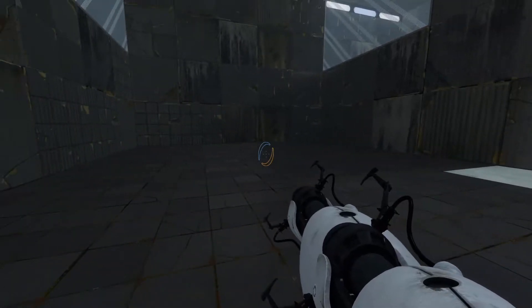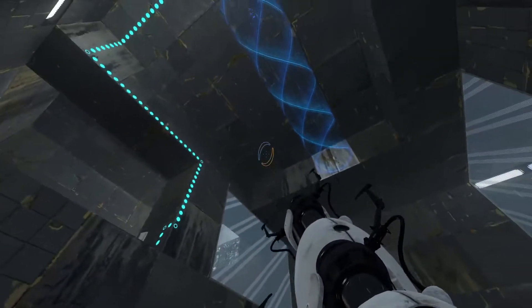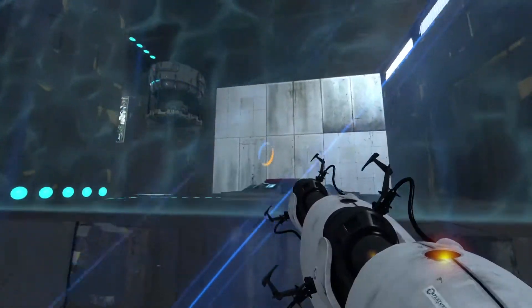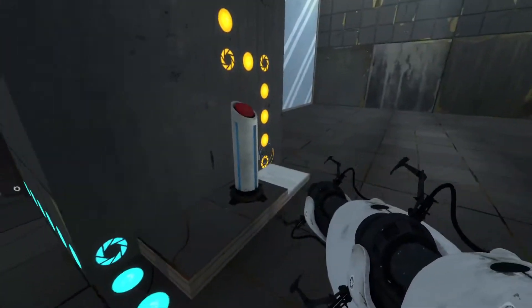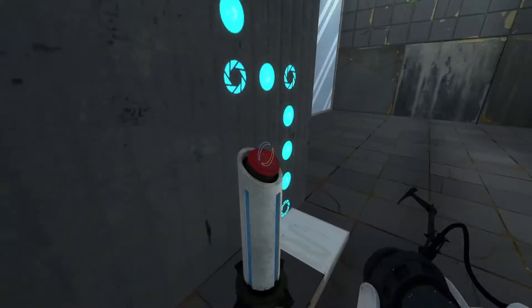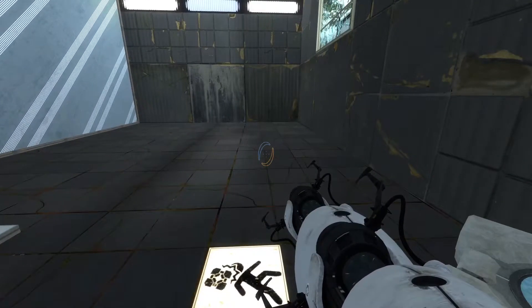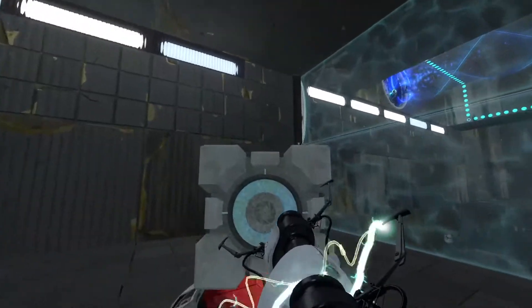And there's the double portal gun bug again. Why is this bug a thing? Okay, that's even more confusing. So when I get near a button, it goes away. When I get away from the button, it comes back. I don't understand.